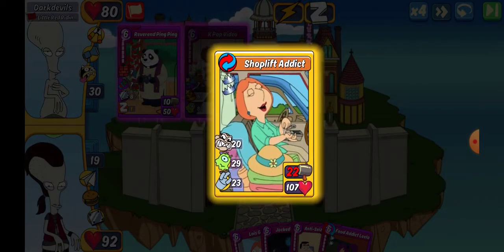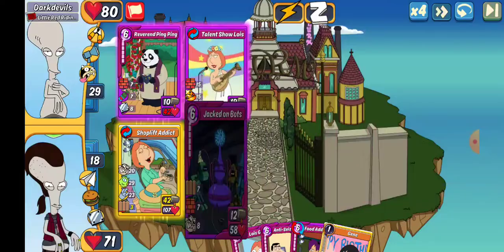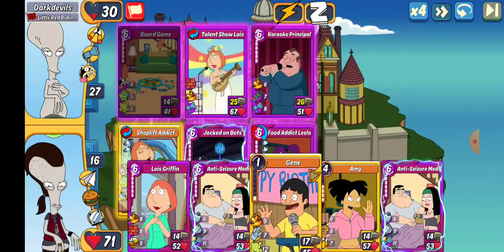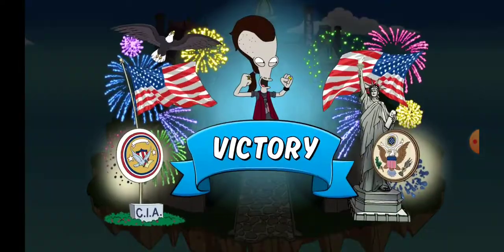Should be in good shape right here. I hijack all of that Motivate. We'll throw another Jacked on Bots out there, go ahead and throw a Food Addict Leela. Slot 1's going crazy. Let's make some Chunky Blast-Offs and try to end it right there. There we go. We'll take that win.